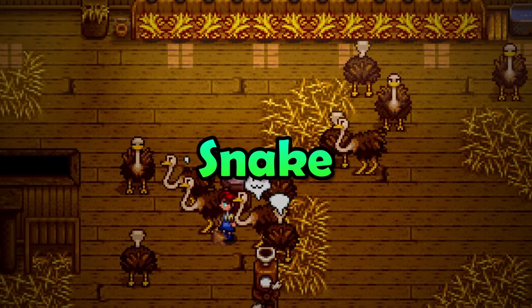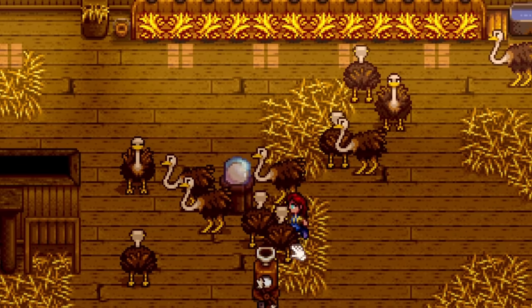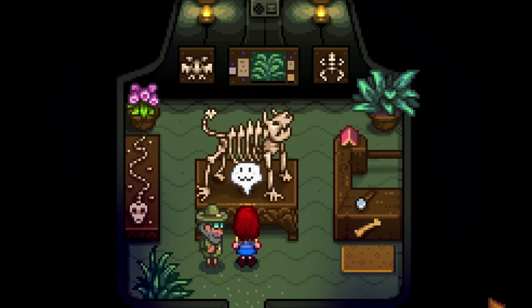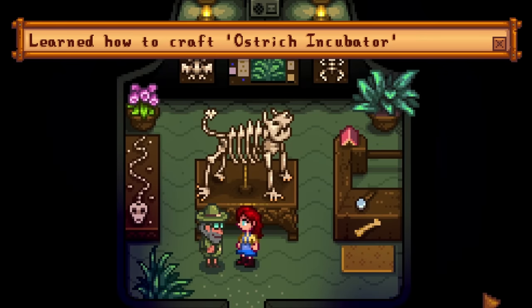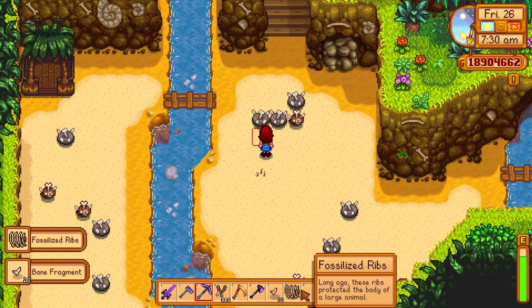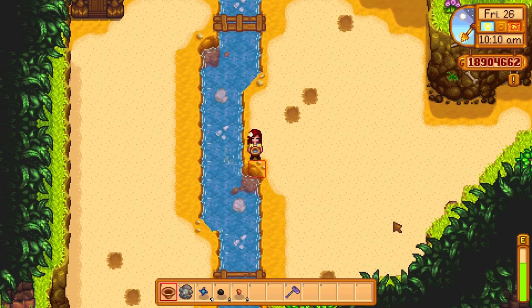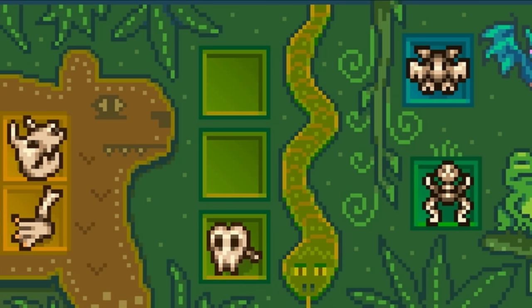Ostriches — they are just great, right? You can sell them for profit, turn their eggs into mayonnaise, and most importantly, they make this sound. But getting these guys is hard. Mostly because to learn the recipe to craft an ostrich egg incubator, you will need to find every fossil for Professor Snail. Most of these are really easy to find, except for one: the snake vertebrae.